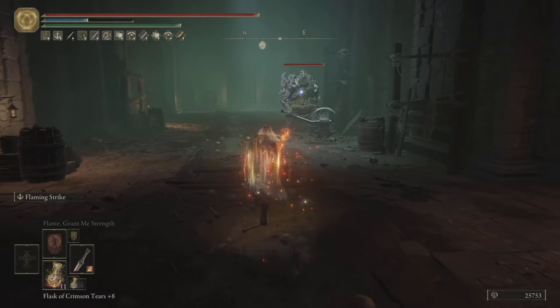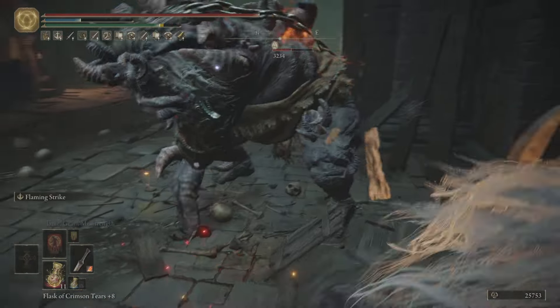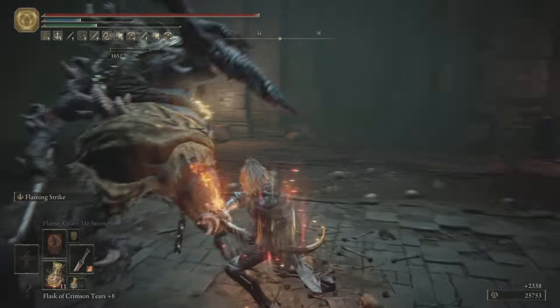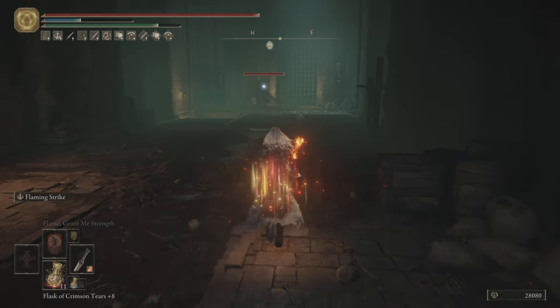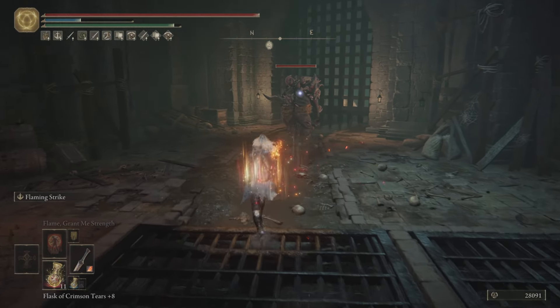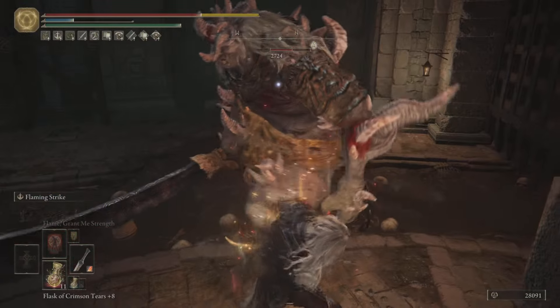So you do this skill which throws the fire like that, and then you go for the Flaming Strike, and then you just go around — look at that, he's just gone dead. It really is like a knife going through butter, believe me. That's what I'm feeling right now.